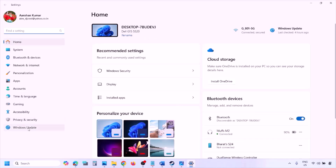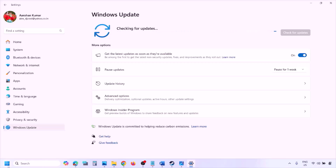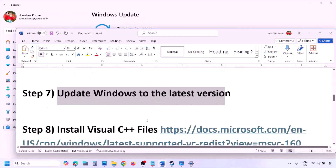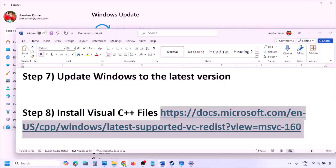The next step is to update Windows to the latest version. Go to Windows Settings, then go to Windows Update and click Check for Updates. Once all updates are installed, restart your computer, and after the restart you can launch the game and check.